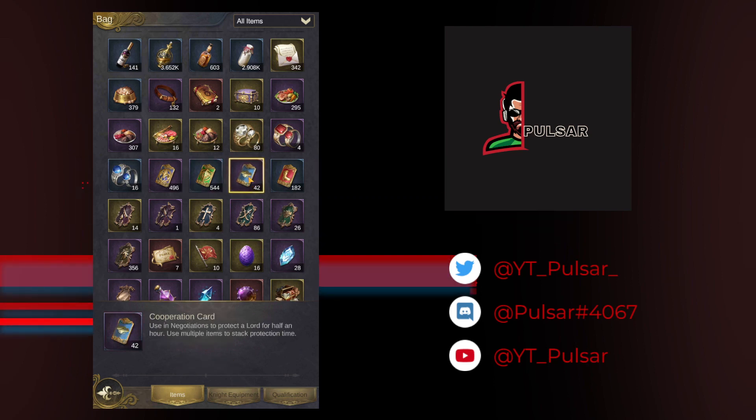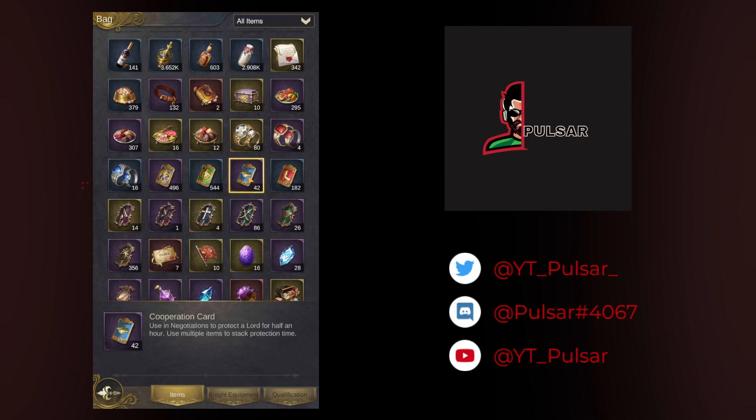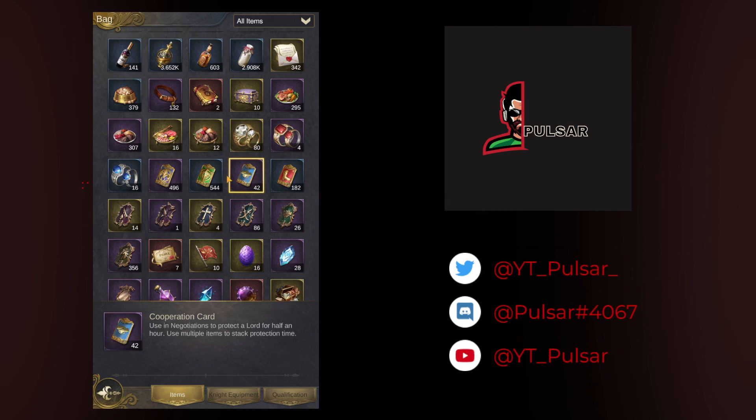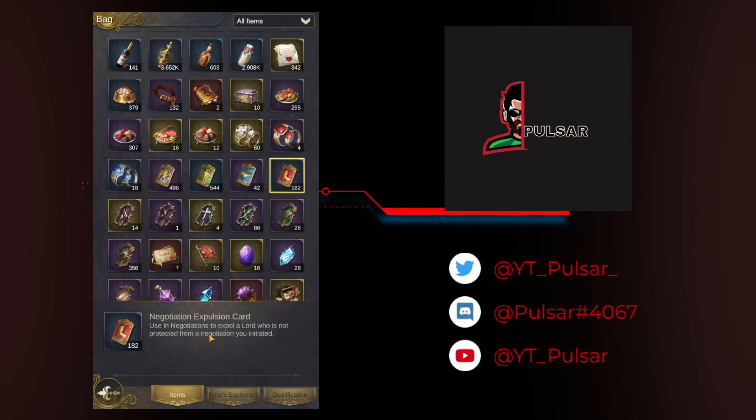Then you've got cooperation cards, found in the alliance store. When you're hosting a table, you can put these on somebody at your table that you need to protect — a newer player or somebody with a lower lord level. It works the same way as protections: each card gives them a 30-minute buff so they won't get kicked.